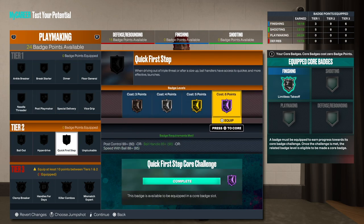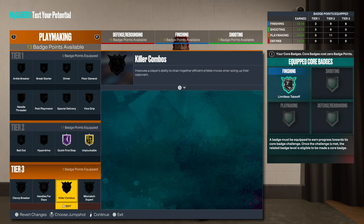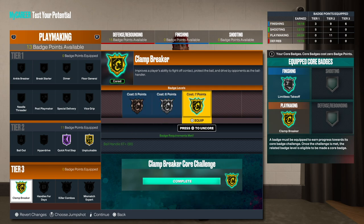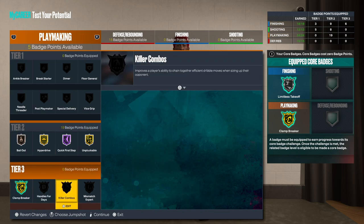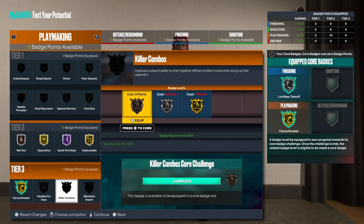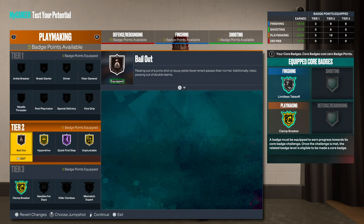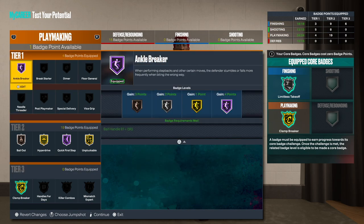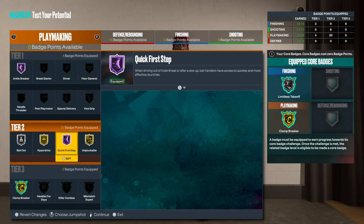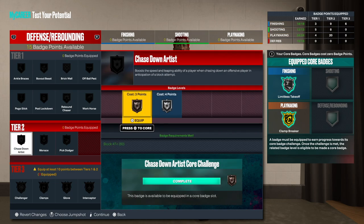Playmaking is very important. Quick first step is a must-have, unplug these two is very important — those are already unlocked. Clan breaker is good, hyperdrive of course, bailout you definitely want. Killer combos would be nice on this build and ankle breaker fits Tyreek Evans too since he got a lot of ankle breakers. I'll go with killer combos and put bailout in the last spot.